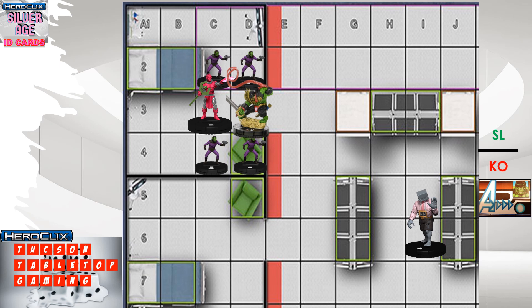Hulk can then be used as a normal figure with the limitations we covered. He has Charge with Blades and Exploit, and when he uses Blades he also deals damage equal to half the d6 result to each untargeted opposing character adjacent to him. He charges in to attack High Evolutionary with Blades and deals penetrating damage to the Scrawls — bypassing their Shape Change since Hulk isn't targeting them. Remember, the ID character returns immediately if he moves more than five squares from the activating figure.